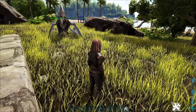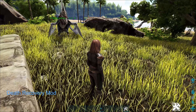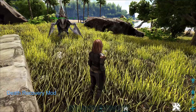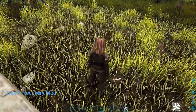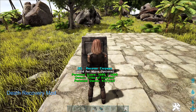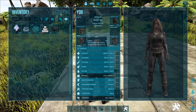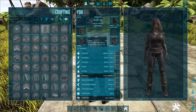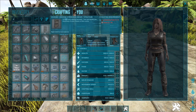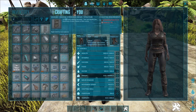I've recently come across another one I've really started using more than the others, called the Death Recovery Mod. With the Death Recovery Mod, it's pretty much similar — it will leave your body in the world so you can go get your stuff off your body if you want. However, you do have to be able to craft a tombstone from this mod — it's crafted in your inventory. You can see the recipe: eight cementing paste and 70 stone, which isn't that hard. As soon as you get a mortar and pestle you can make the cementing paste, and stone you'll be able to collect almost instantly.